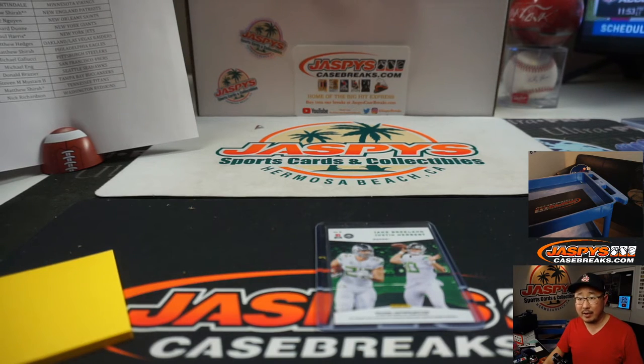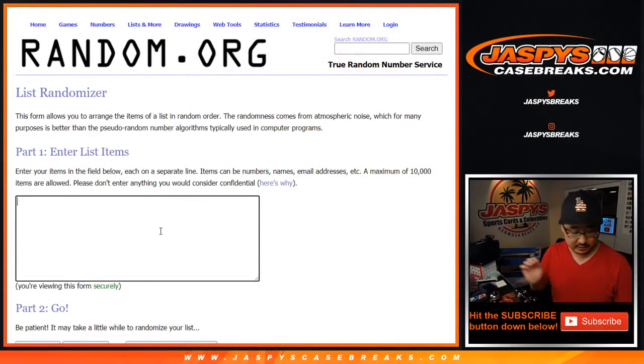Jake Breeland is a Raven, so let's randomize this between Baltimore and Justin Herbert, Los Angeles Chargers.